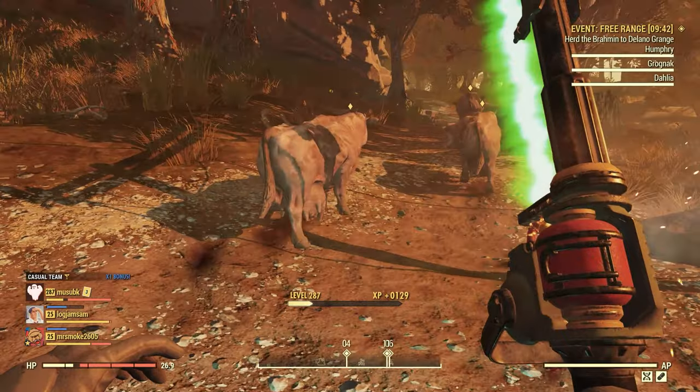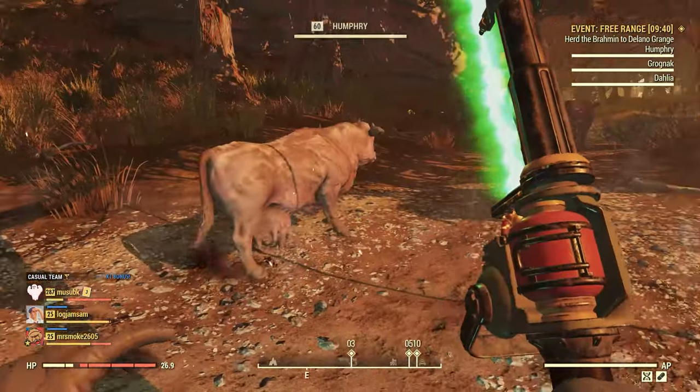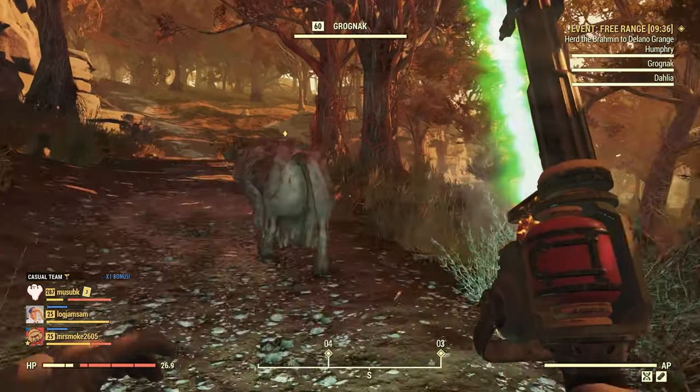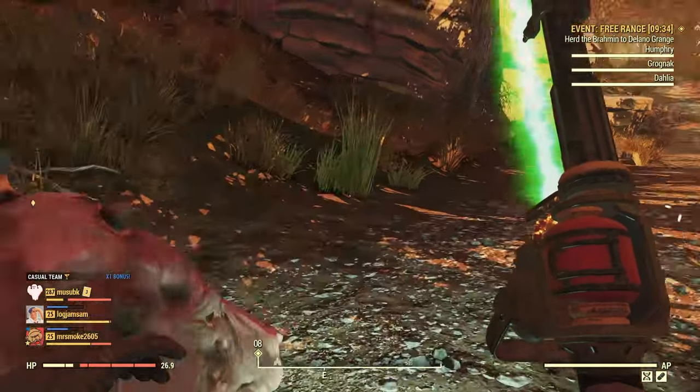This is the Mire FreeRange. It can also happen in the Savage Divide and in the Forest, but the event is largely the same — you're just walking through different territory and facing different enemies.